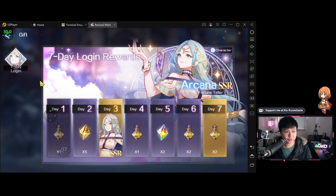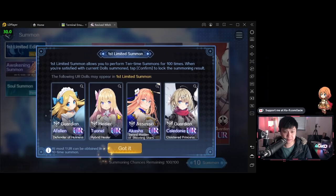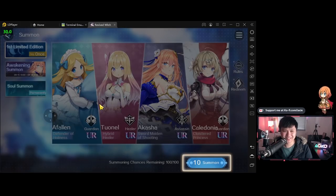Let's see what else we can see in this menu. It looks like we're going to be able to summon new dolls. This is it — it's not the unlimited summon, but we can do 10 times or 100 times. The following UR dolls may appear in the first limited time summon. I believe the target re-roll is this pudding-looking one over here. Let's go — 10 times summon, let's see what we get.